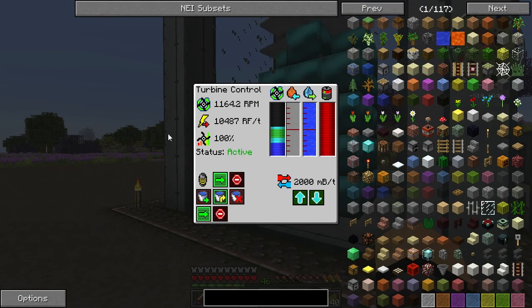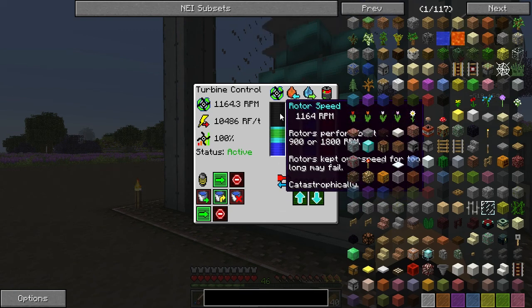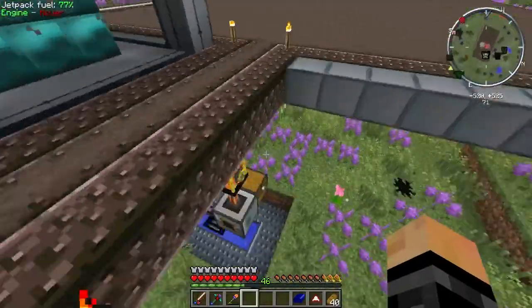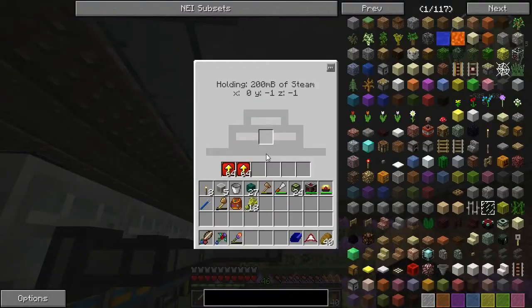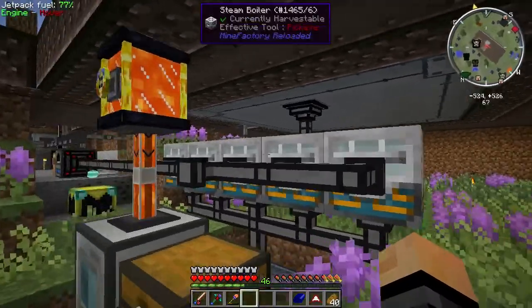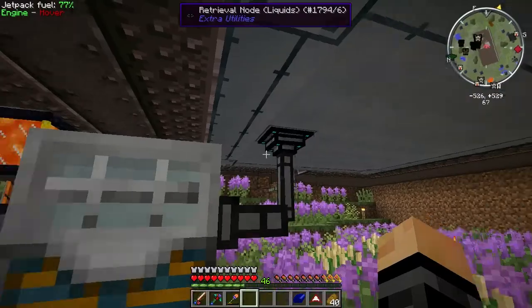The maximum would be about 22,000 to 23,000 RF per tick, but it's not currently producing 2,000 millibuckets of steam per tick. The reason being - if we go down here to the setup, this liquids retrieval node - I don't think it is taking the full 2,000 millibuckets of steam per tick that all of these steam boilers are producing. So I'm going to have to add some extra speed upgrades here.